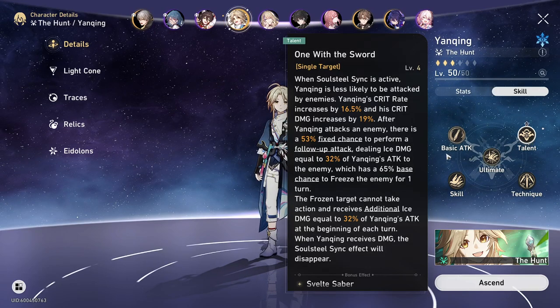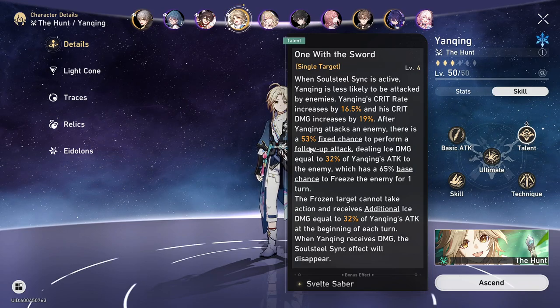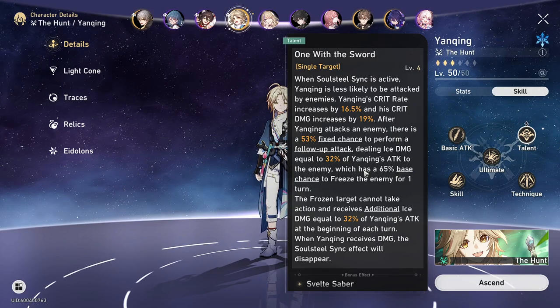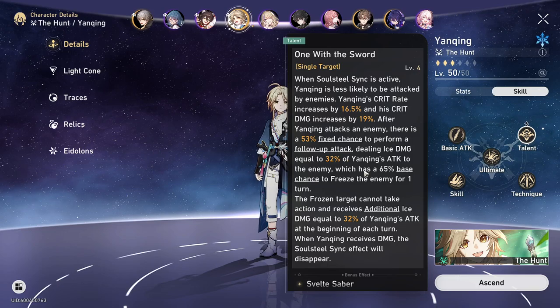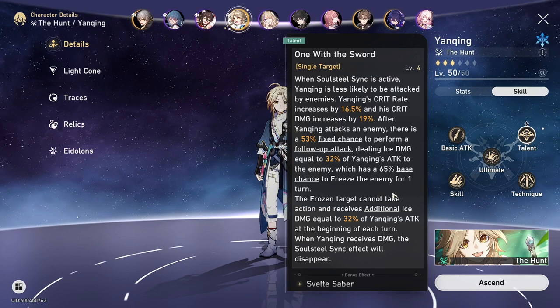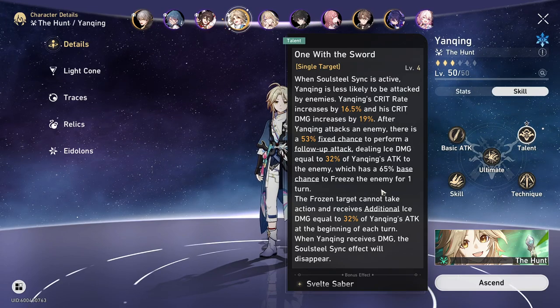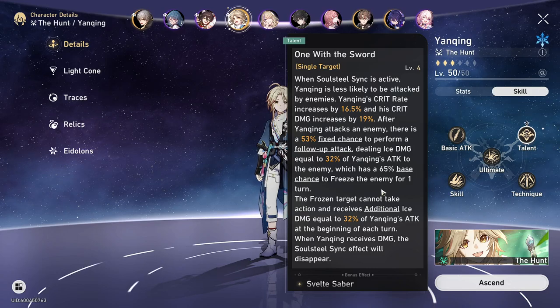There's also one more cool talent that Yenching has — he actually has a follow-up attack. When Yenching attacks an enemy, there is a 53% fixed chance to perform a follow-up attack, dealing Ice Damage equal to 32% of Yenching's attack to the enemy, which has a 65% base chance to freeze the enemy for one turn. His follow-up attack is huge — it's great for getting extra damage and also freezing enemies.